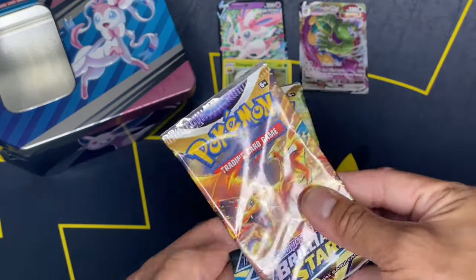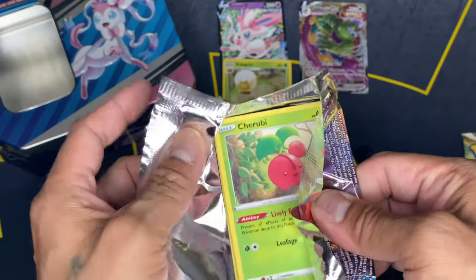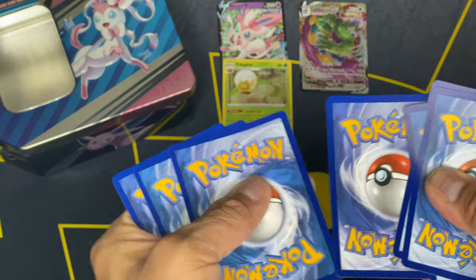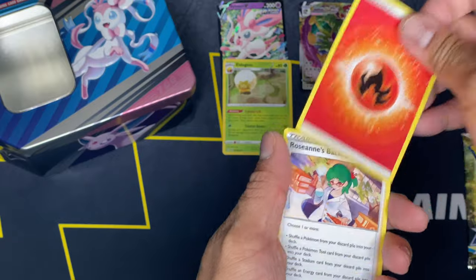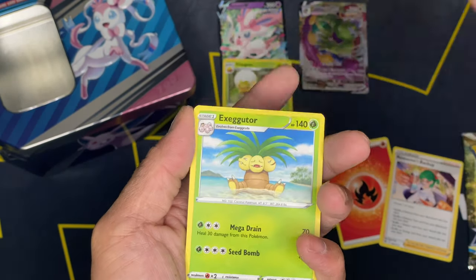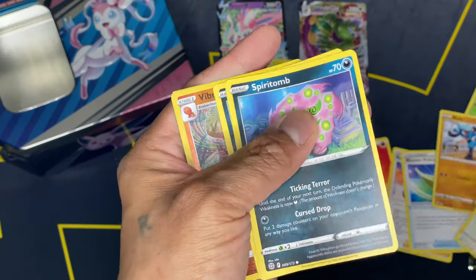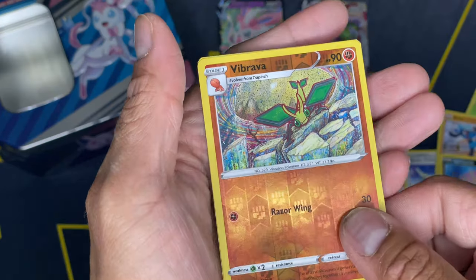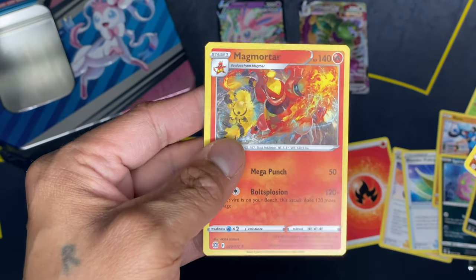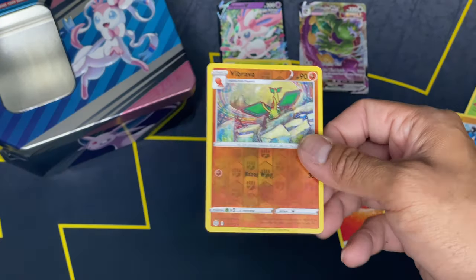Two more packs — Brilliant Stars. Normally I would open a Zard pack last, but we'll do Wimsicott last — maybe Wimsicott will give us luck. Let's see. I am looking for the Zard alt card. Blunder Policy, Executor, Cherubi, Raiolu, Starly, Sparitum, Purloin, Vibravla as a reverse holo. Thought we did — it's all good. Magmortar is the rare non-holo. Not sure if I have this — we'll see.